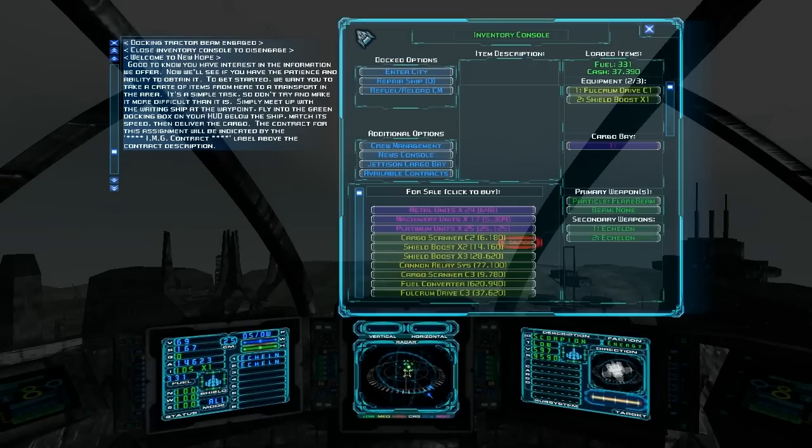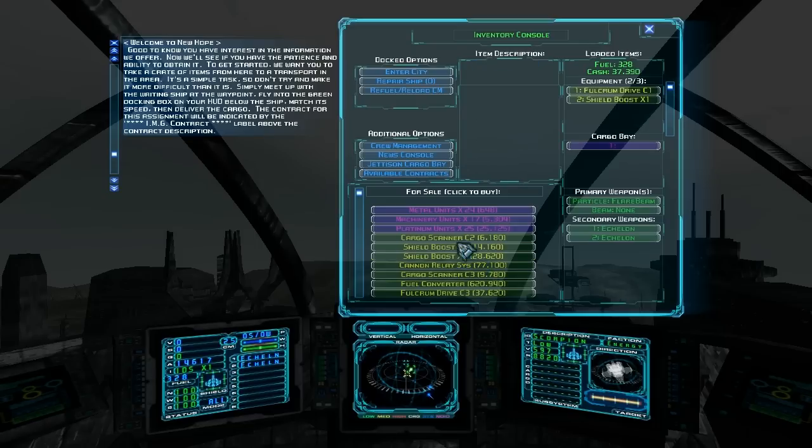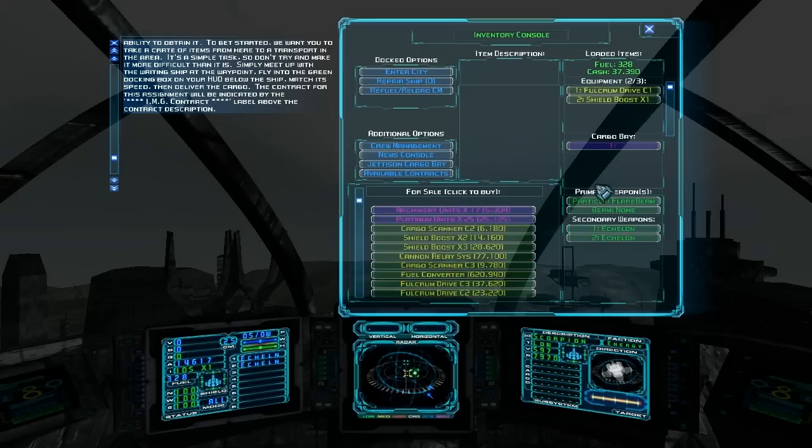Now there's still some stuff I didn't really explain. These are the items for sale. Items that are purple are always commodities, so you can do the buy-low-sell-high trade route thing. Yellow items are always equipment. These are all things we can buy — we could actually buy a longer-range Fulcrum drive — but for the purpose of the tutorial we're not going to get anything here. Green items are always weapons. Everything's color-coded for you, matching the different slots on your ship.